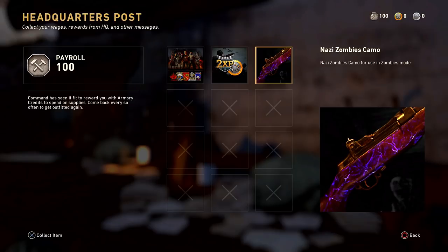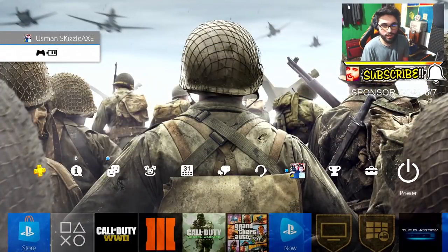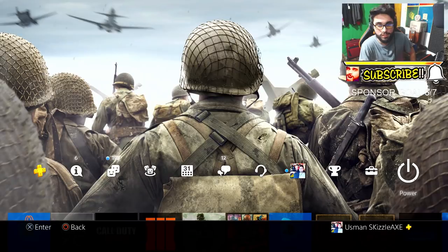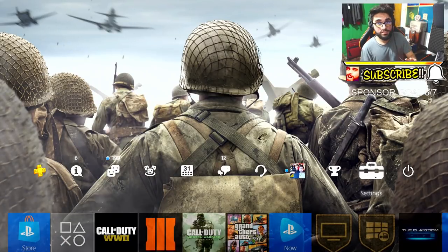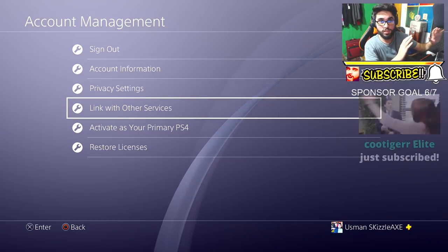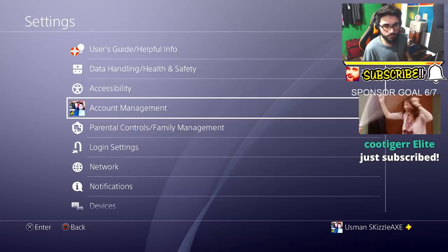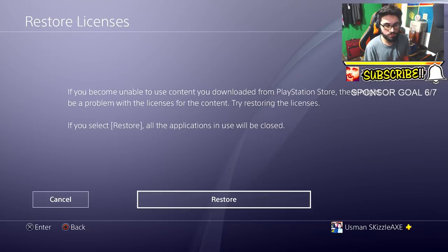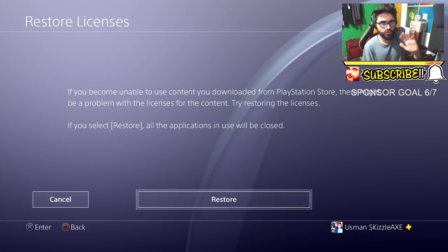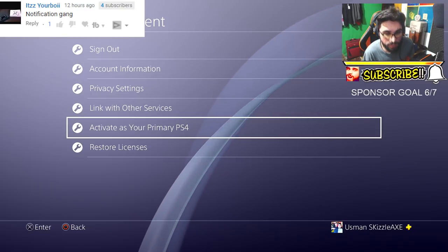Now check this out — for me in my first attempt it wasn't there. So what I did, I actually had to reinstall the game. Number one, if it doesn't work, you need to reinstall the game. What I did was go over to the PlayStation Store and download my digital deluxe version. But before you reinstall the game, this is exactly what I did: I went into account management under settings and you will see the restore licenses option.